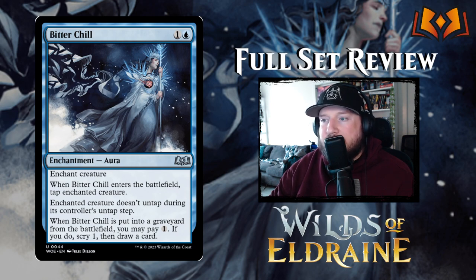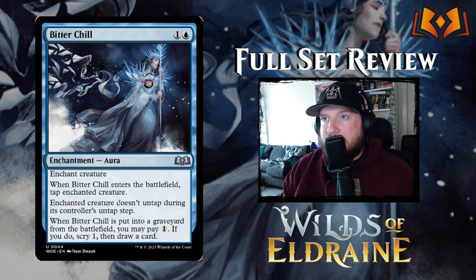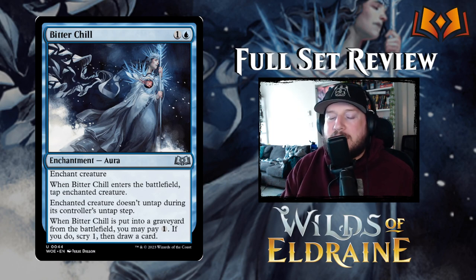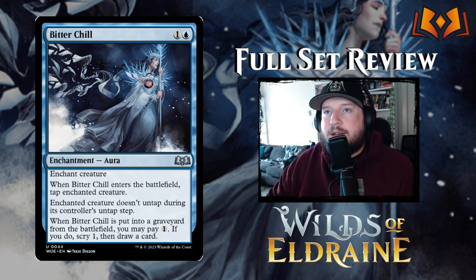Next up we have Bitter Chill — one and a blue for an enchantment aura. When Bitter Chill enters the battlefield, tap enchanted creature and enchanted creature doesn't untap during its controller's untap step. When Bitter Chill is put into a graveyard from the battlefield, you may pay one — if you do, scry one then draw a card. This is a play on those blue lockdown spells like Tamiyo's Completion, but with the added benefit of being able to scry one and draw a card once your opponent gets rid of it. I think this is probably one of the strongest lockdown spells we've gotten in blue so far.